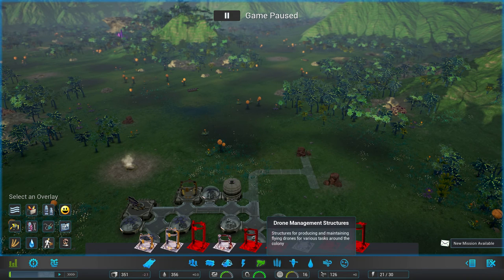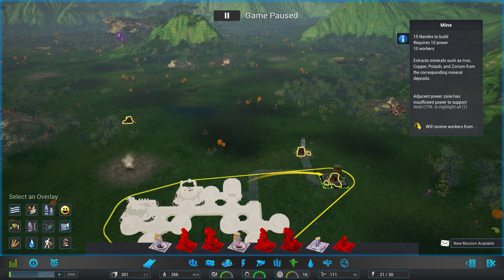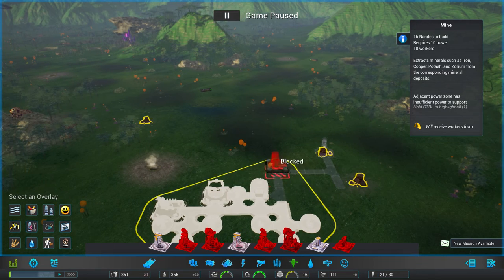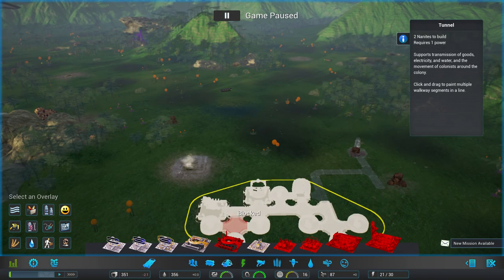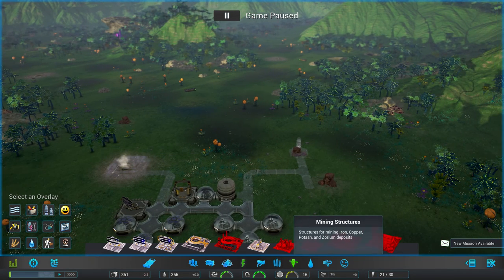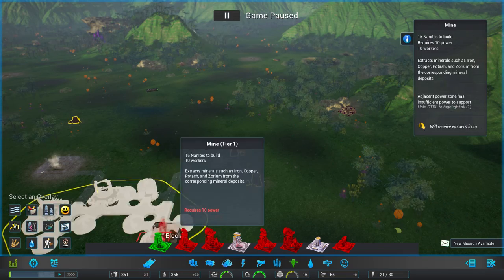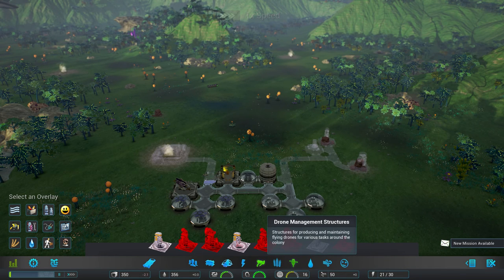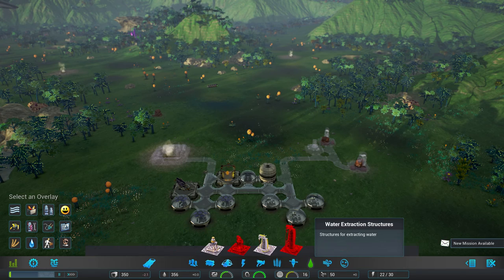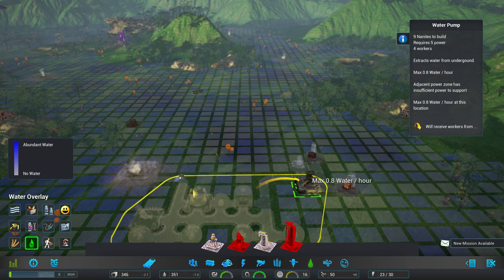Let's find our iron — mine one and mine one. Actually, let's put down the energy first with a geothermal generator, just in case I run out. Put down some roads, get it connected, and we need a nanite processor before anything else. Going to put it on slow, and we need some food and water down before any other progression. Water can go pretty much anywhere on the map.